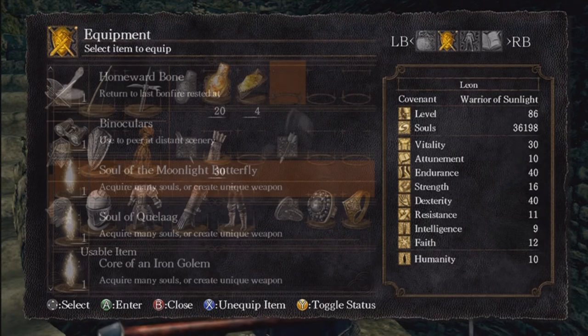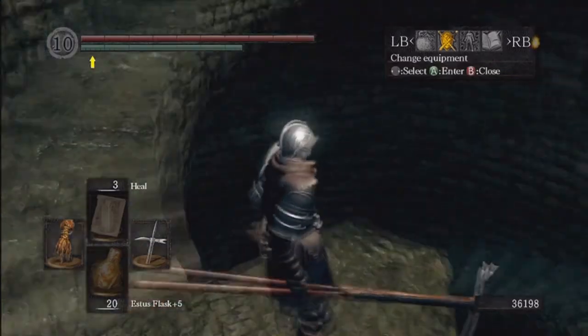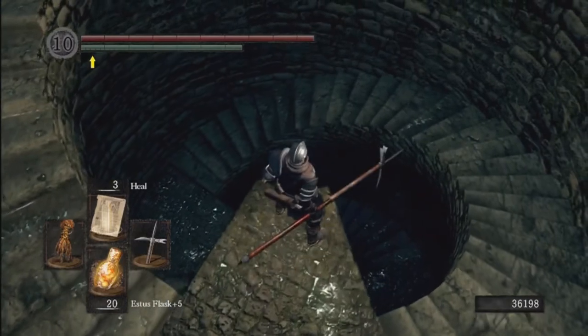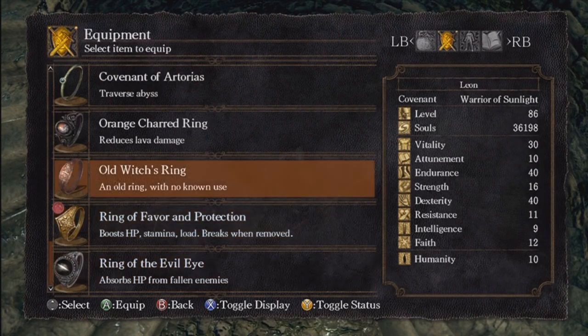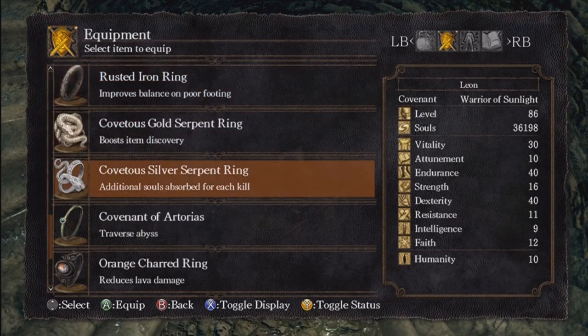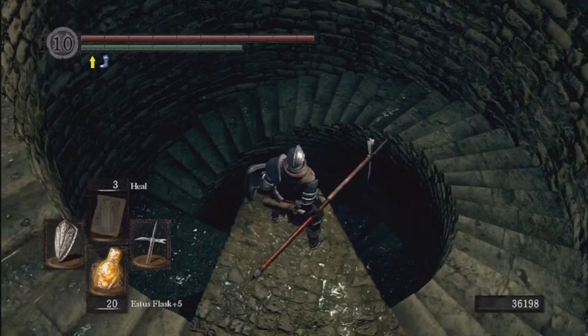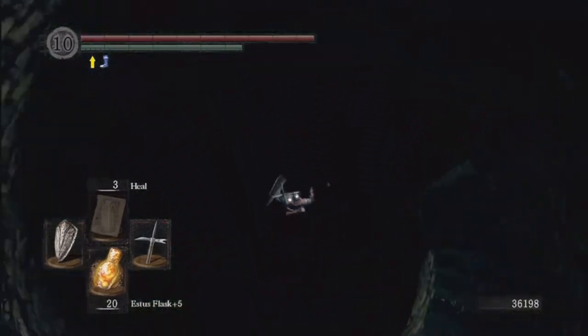You guys remember when I dropped down there the first time and died — that's because I was not able to traverse the abyss. What you want to do is equip the Covenant of Artorias. Unfortunately, I have to sacrifice my fast roll speed for this ring, so I'm down to mid-roll. Without further ado, let's drop down into the abyss. When you fall down, try to roll — you know the standard roll when you hit the ground.